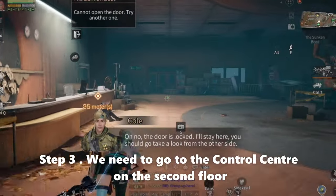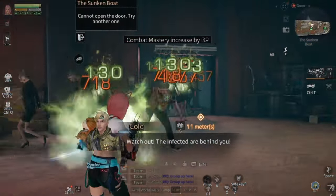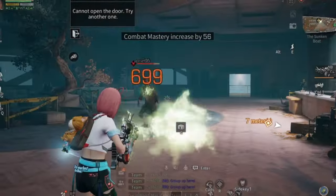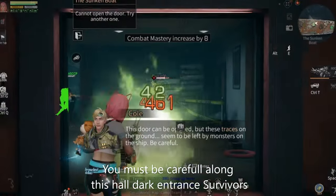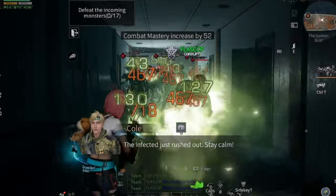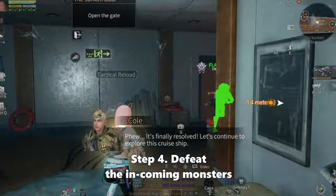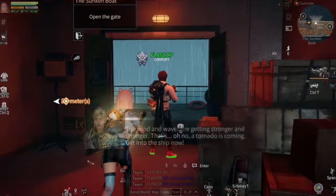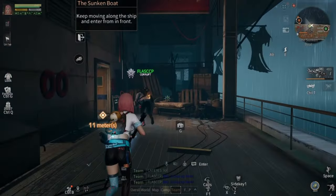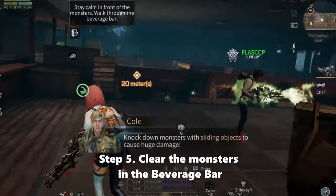We need to go to the control center on the second floor. Let's find another door. You must be careful along this hall — there are unturned survivors. There are so many infected here. Now let's divide and handle the incoming monsters. Let's keep moving, and now we arrive at the Poverage bar. We need to clear the monsters here.